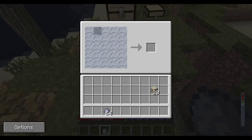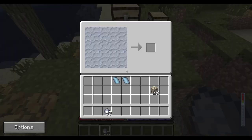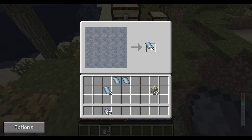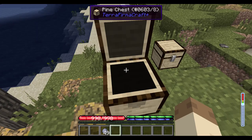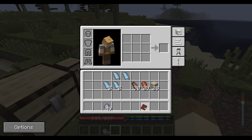So first thing you're going to need is some clay. We have a new recipe — clay tiles — and you get two each time you make it. We can keep making these; it doesn't matter where you do the recipe as long as it's got that shape. Once we have those, we can fire them and get ceramic tiles, kind of this reddish color. With ceramic tiles, we can take some lumber — three ceramic tiles, two lumber — and we get a ceramic tile roof.